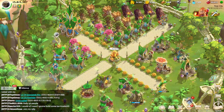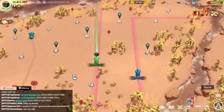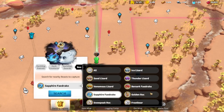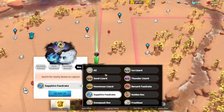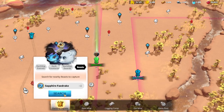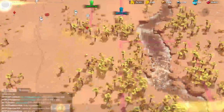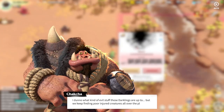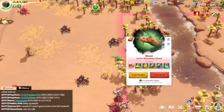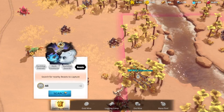Let's say you chose the first pet and you want to have more pets. You're going to go to the world map, go to the search, and here there is a new icon called Beasts. You can choose whichever beast you want to capture. As you can see, you don't need to attack it or kill it — you will just be capturing it. It's pretty simple, you won't get lost.